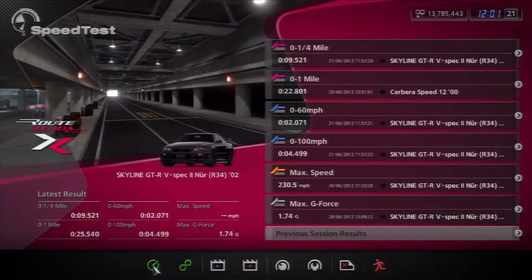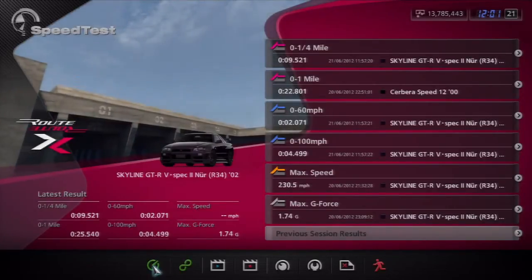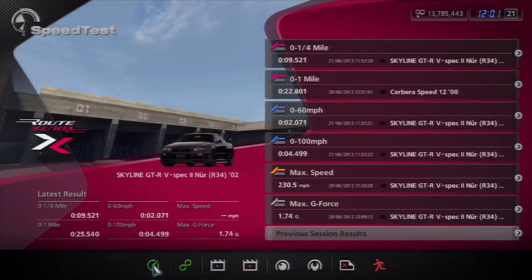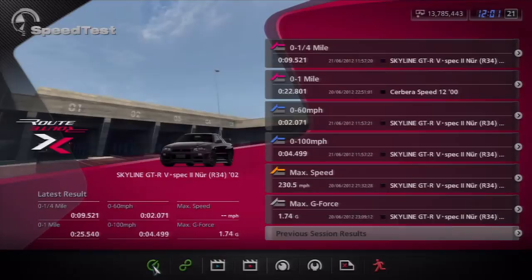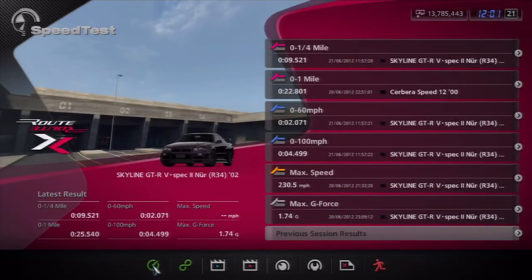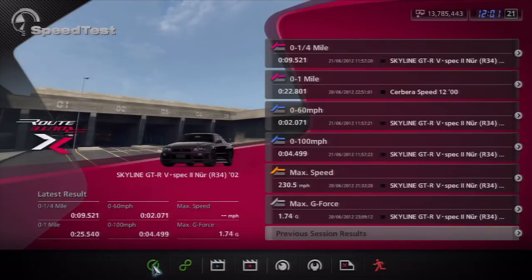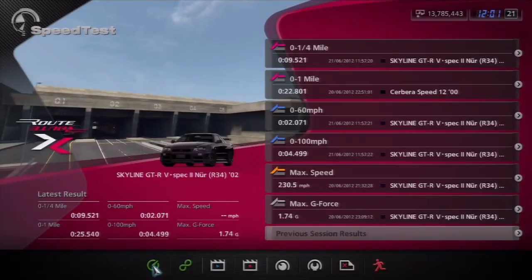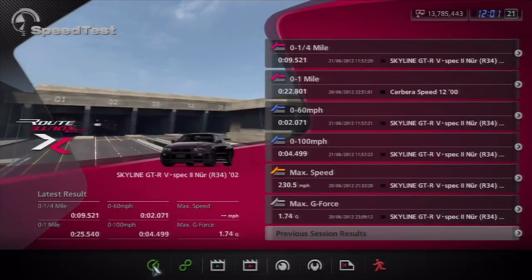Also, I got the new Speedtest track, which is Special Stage Route X. The only way to get this is if you buy it off the PlayStation Store. I somehow got this for free — I literally just went into my downloadable contents folder and it was there, so I just downloaded it. Maybe you guys can check if you have it for free as well.